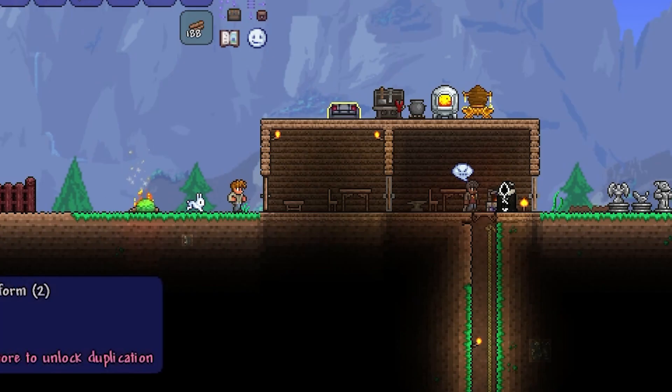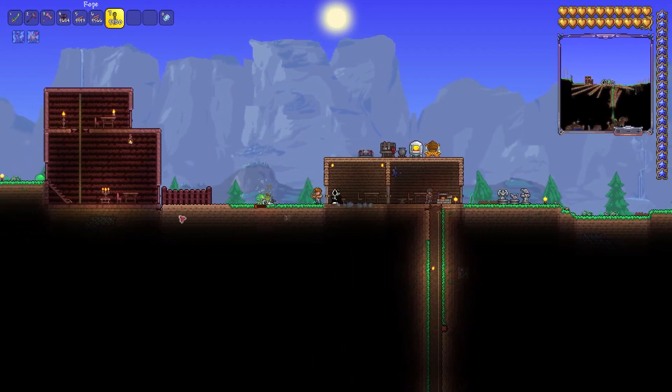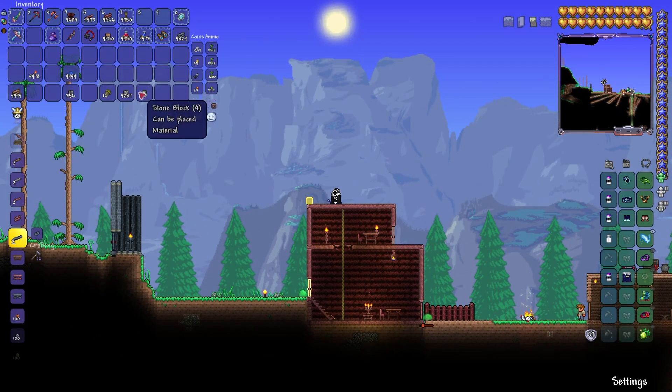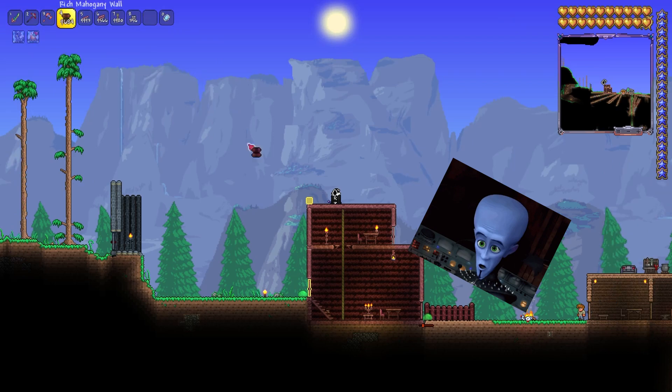Why is that slime over there? How did he get in — there was a fence! You killed the money, dude. That was kind of messed up. I just started his villain arc.